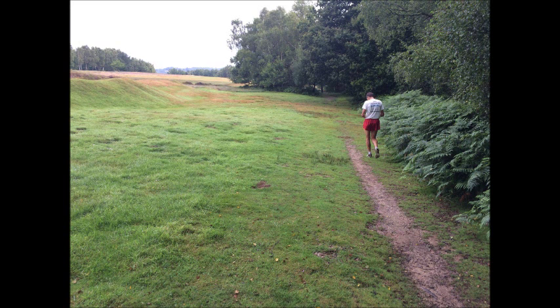At 2.83 miles you've come down the forest track and you come out to the golf course. The Vanguard Way continues on the right-hand side of the golf course — you don't actually go on the fairway, the track continues down the right-hand side. At 3.3 miles you've continued along that forest track and come out next to a green. Just keep going straight ahead.